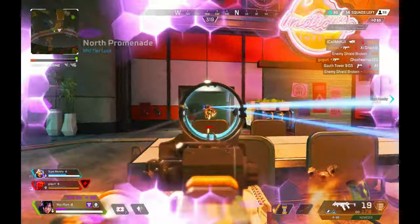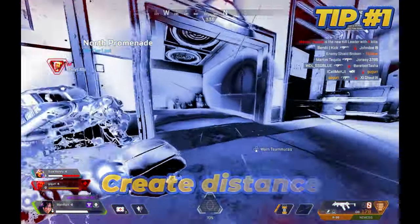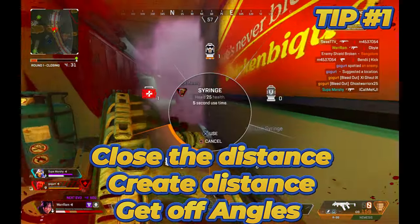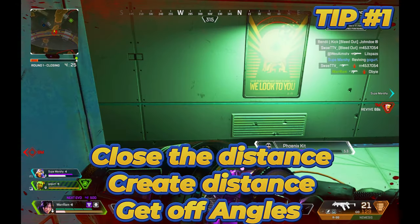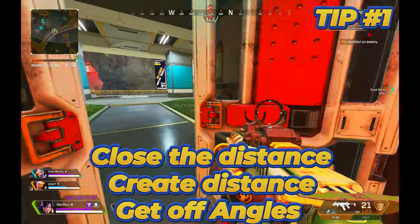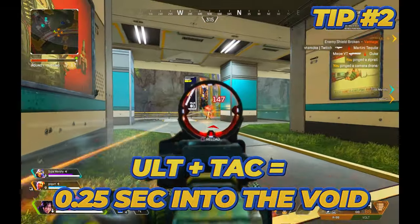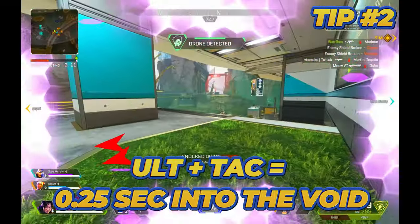Here are some quick tips to implement into your own gameplay for Wraith's tactical ability. For tip one, Wraith's tactical ability can be used to create distance or close the gap between you and your enemies. It can also be used to take off-angles — if you need to run away, use it to retreat; if you need to close the gap without taking damage, use it to get closer; or use it to flank from a different angle while your teammates shoot from another, forcing enemies to reposition or die. For tip two, whenever you're in a pinch, pop Dimensional Rift first, then pop your tactical ability. This bypasses the one-second focusing animation, so you'll enter the void in just 0.25 seconds.